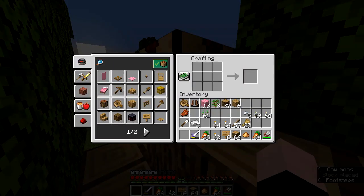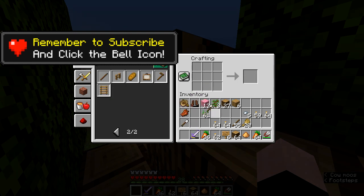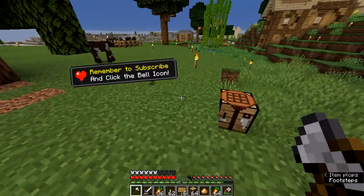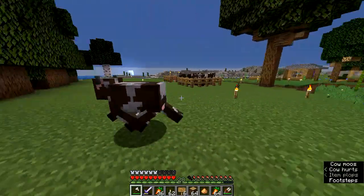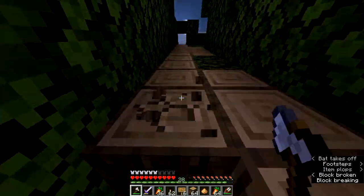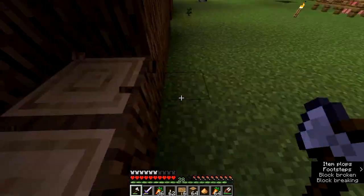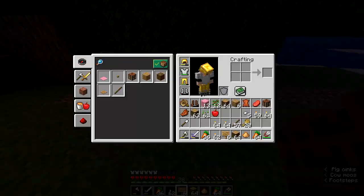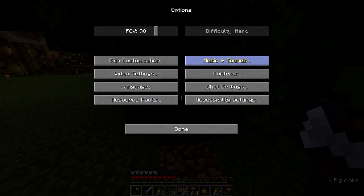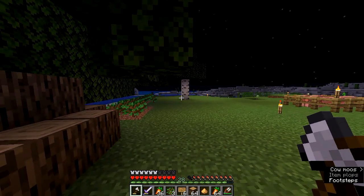I had to stop because my iron pickaxe broke, so all I gotta do now is make a new one. Then I'm going to go collect all of this stuff that's been lying around from the leaves despawning. And I'm going to kill this cow. It's gotten dark — I decided I better turn the sound for hostile mobs back on. Damn, that's close. Where is that coming from?